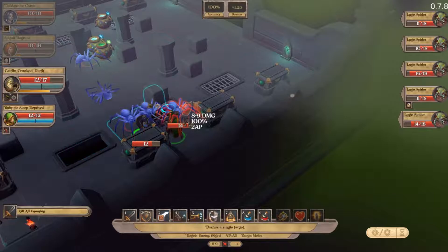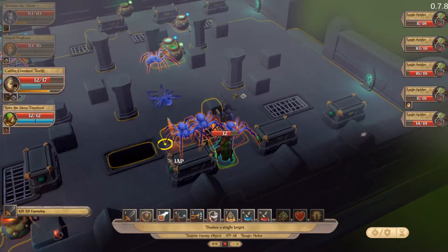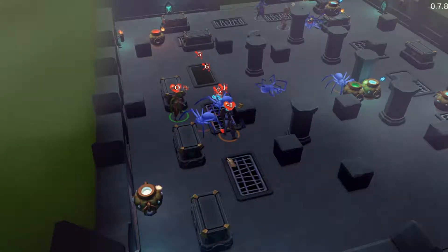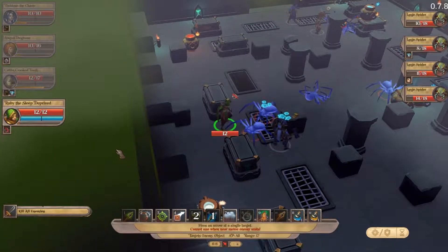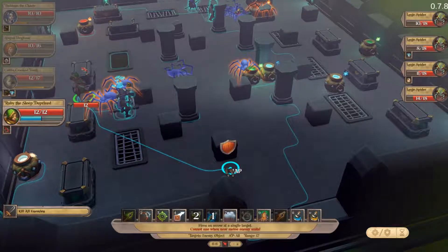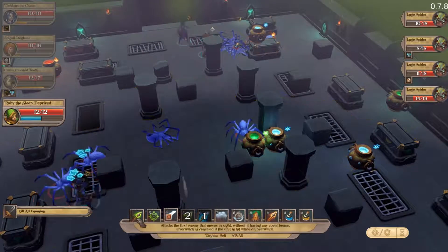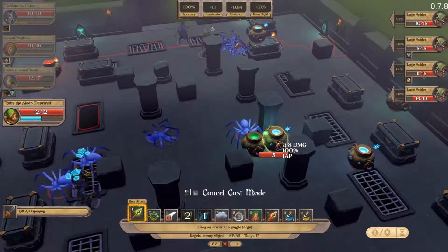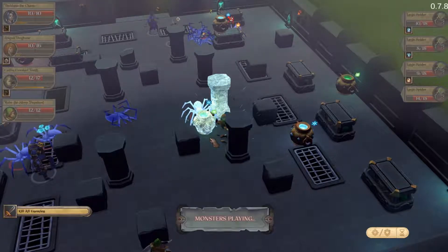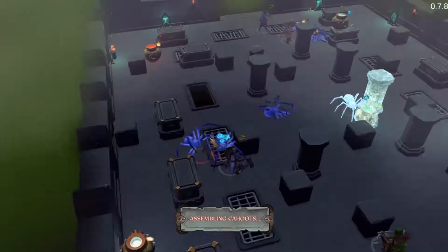Caitlyn is going to go here, she's then going to kick that guy over there. Ruby is going to move to here, and then I'm going to have her shoot this pot, which slows him down. You don't do anything. You attack her — which is fine. You attack her — which is fine.